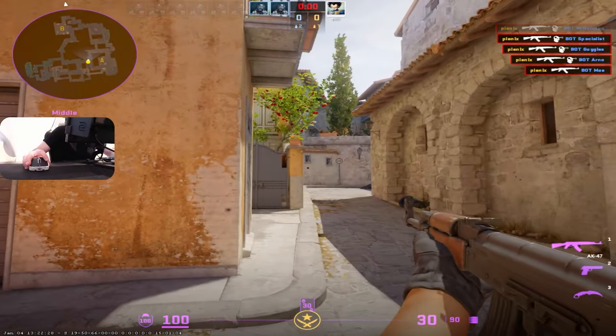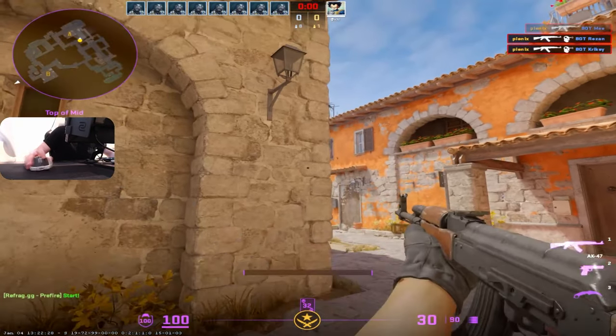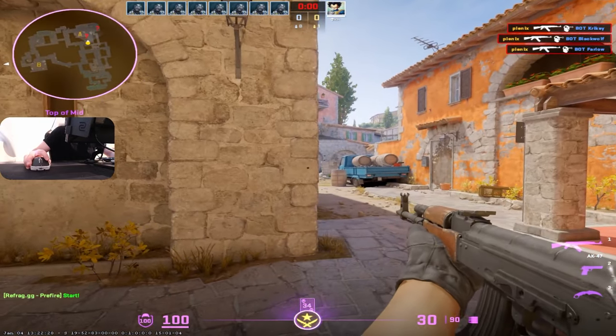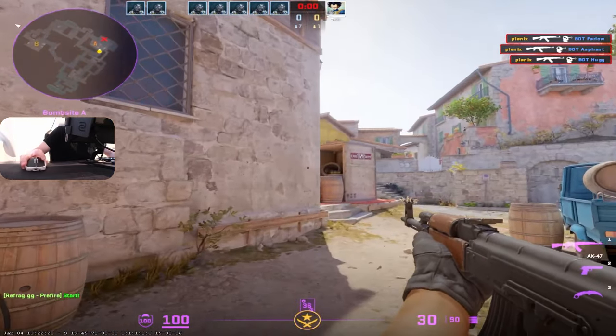What you're going for here is that your crosshair is already on the angle as you peek out — that's the most important part. I'm practicing these slow peeks, and later down the line you can practice this faster, but going slowly is the best way in my opinion to remember the angles. Use shift to slow down and then release shift as you peek.